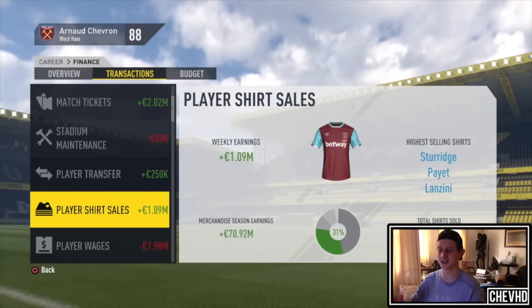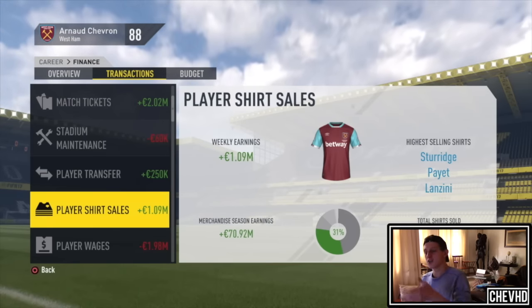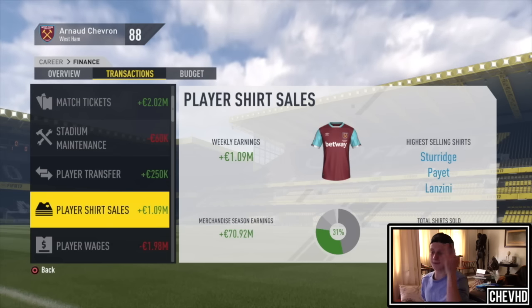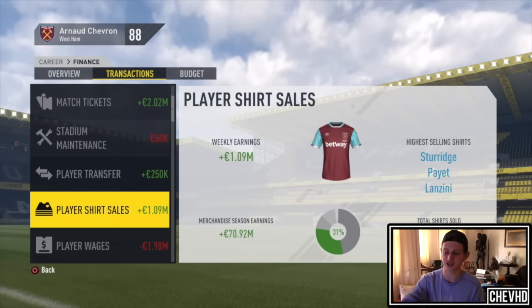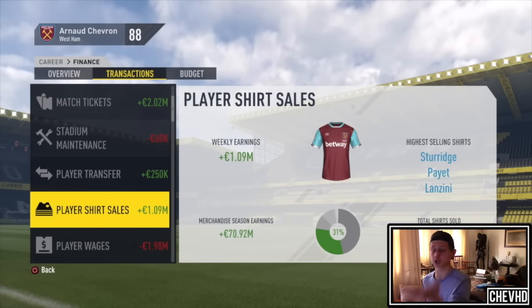I dropped my shirt sales to about 1.09 million. I charted two times a season and it worked twice. Once my player shirt sales — the weekly shirt sales — was four million, which was just crazy. I'm going to show you how to do it. As you can see, player shirt sales 1.09 million. Here you can see merchandise season earning 70 million. My goal was 30 to 40 million, which is basically double. So you can see this trick really works.